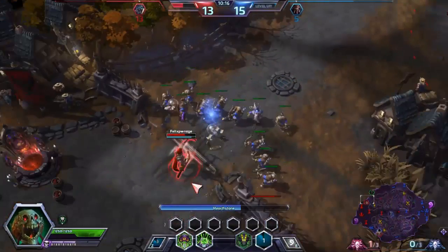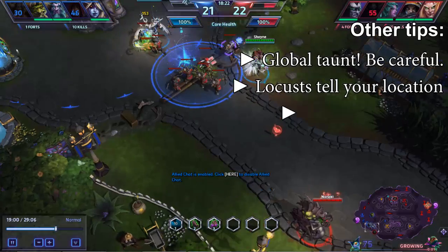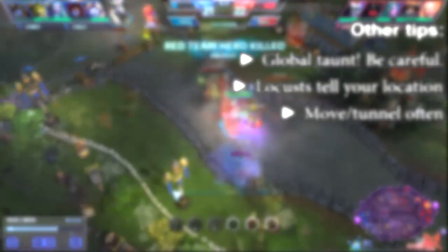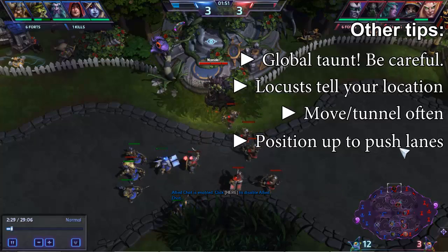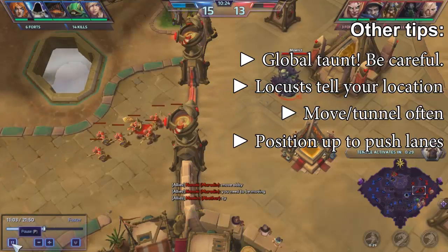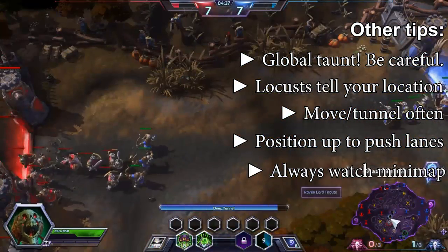Knowing how to position on the map is the most important skill an Abathur player needs to learn. As Abathur, you have a global taunt on your head, and to make matters worse, your locusts give away your position. So you need to move often, especially if you've been in one spot too long, since opponents will be looking to find and kill you. Locusts only have a 25-second lifespan, so you need to stay close to minion waves — if you stay behind the base all game, you are not using Abathur's locusts correctly.